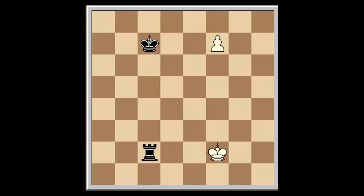White swings around to the other side of the pawn with King G3. Notice the Rook still cannot get behind the pawn, so the only resource is to check. The dance continues with Rook C3, King G4, Rook C4, King G5, Rook C5, King G6, Rook C6. Enough dancing — now it's time to promote, but how?